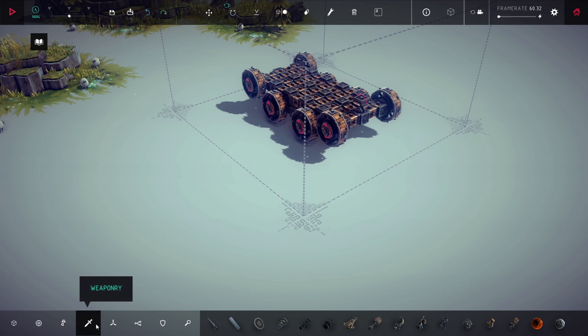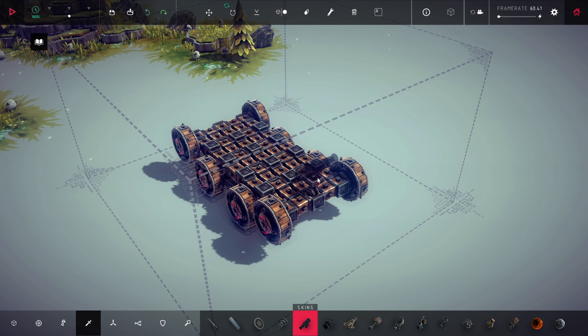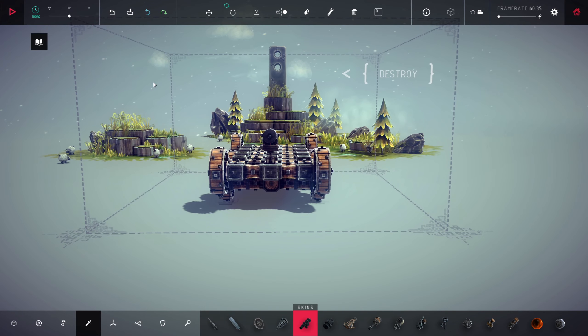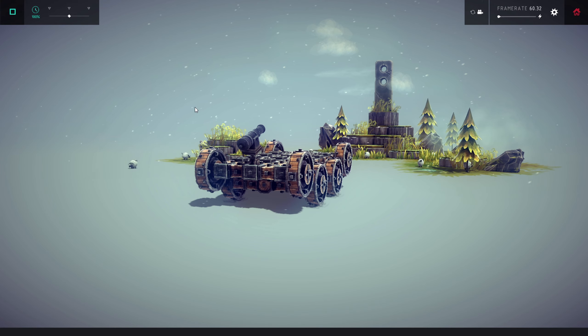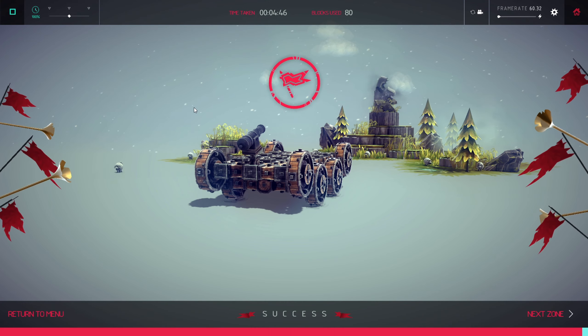Now what I could do here in order to simply destroy this tower is put a cannon on it, play, just give it a nice angle and then press fire. Very good, right? Very simple.